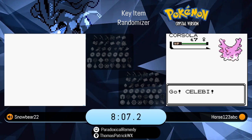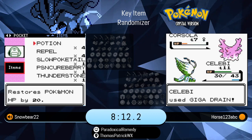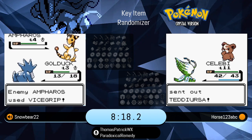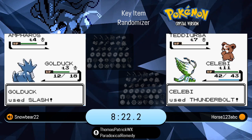Meanwhile on the right side of the screen, we actually see Horse attacking the gym first instead of Sprout Tower, because he did get that level 10 Celebi, so he's feeling a lot more confident.